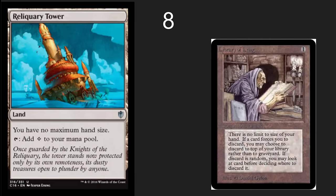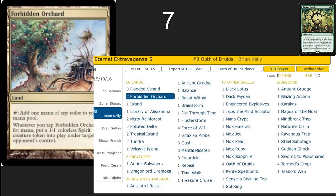Reliquary Tower — this is one of my old favorites. It's Library of Leng, which is a really classic card. Everybody likes not having to discard and having giant numbers of cards in their hand. Forbidden Orchard is a really good card. It goes really well with Oath of Druids, which is also in this set, and it allows you to play a political game, give people some 1/1 colorless spirits, or do crazy broken things.